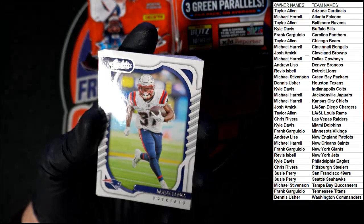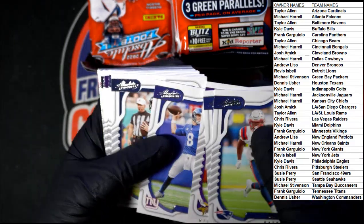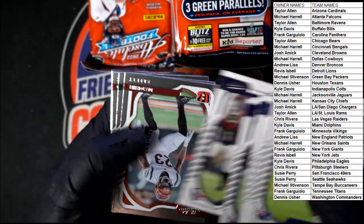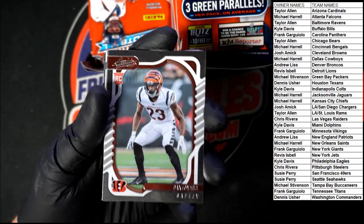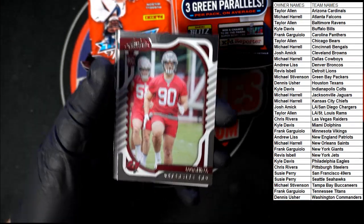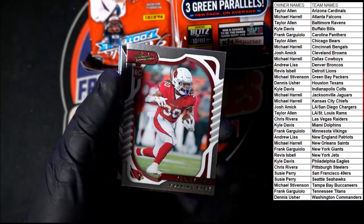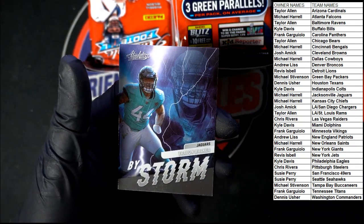Starting off with Damien Harris — yep, it is. We got Taylor, Jefferson, Jones, Mills, McCourty, Cooper Kupp, Cousins. Rolling through to the rookies: Daxton Hill, Breece Hall, Jerome Ford, Ahmad Gardner, Logan Hall, Robinson. Can't quite see it — Fields. We got Ingram, Aaron Jones, Draft Diamonds, and Trayvon Walker By Storm.